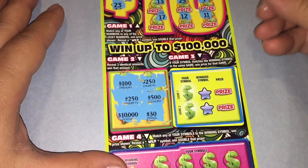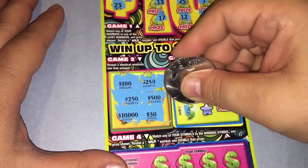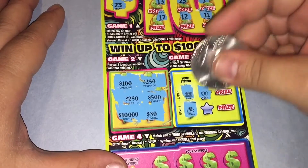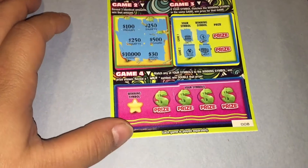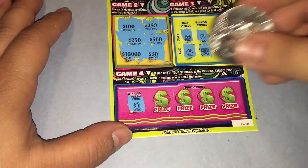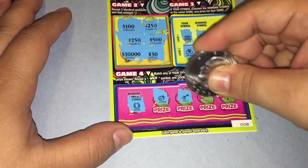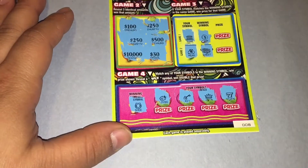Game 3, looking to match our symbol with the winning symbol. We have a bank and the money bag. Game 1 there's a coin, game 2 there's a chest. Game 4, winning symbol is a horseshoe — you need a horseshoe or the wild symbol for a double. It's a ladybug, a key, a crown, and nothing.